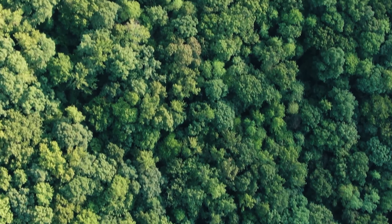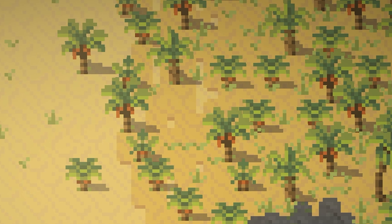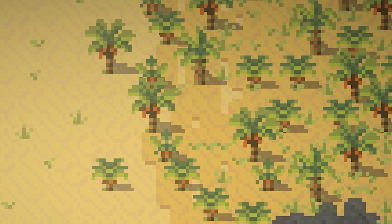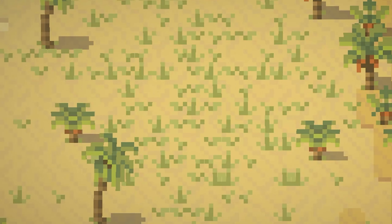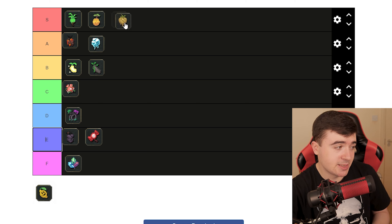Now it's time to get dusty, it's time to get hot. We've got the arcane desert. I really enjoy looking at what I believe are supposed to be acacia or coconut palms accompanied by these weeds. It just looks phenomenal. It deserves an S tier.